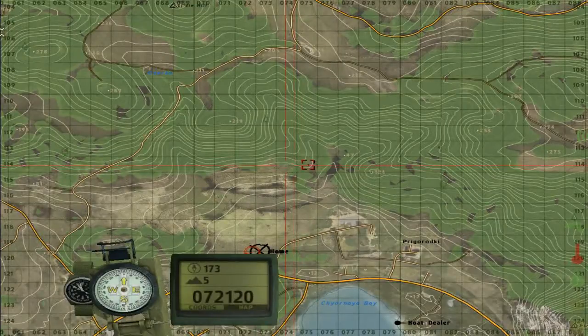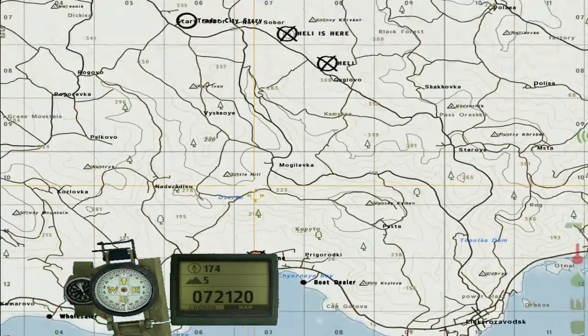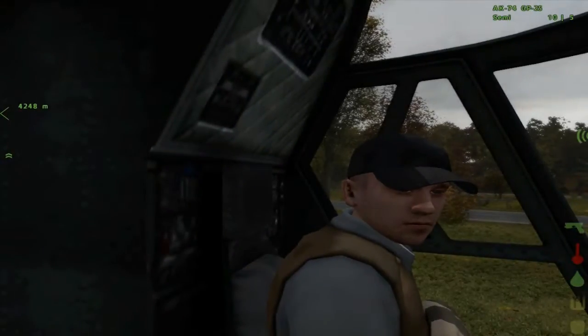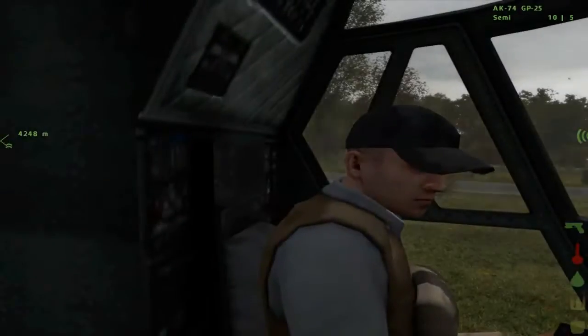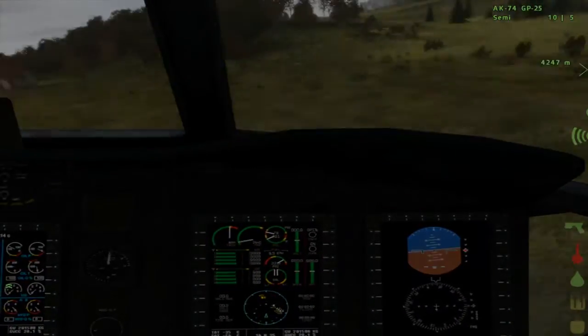Alright, so the waypoint — the place we're going to now — we're right here on the home map. We want to go there and it is four thousand kilometers, or four kilometers away, which is roughly two and a half miles, and it is 4248 meters to be more precise. So that's our waypoint, that's where we're going.